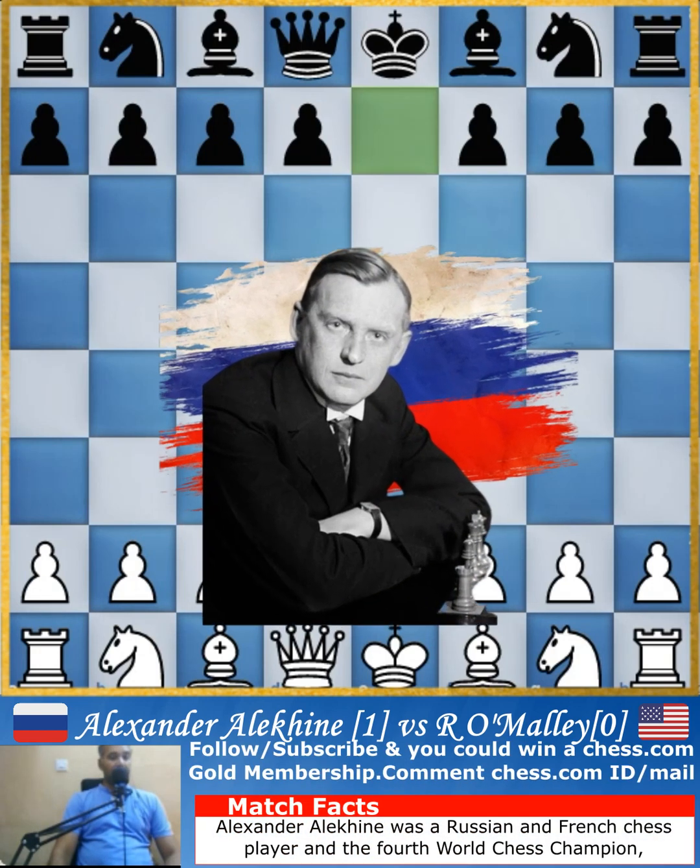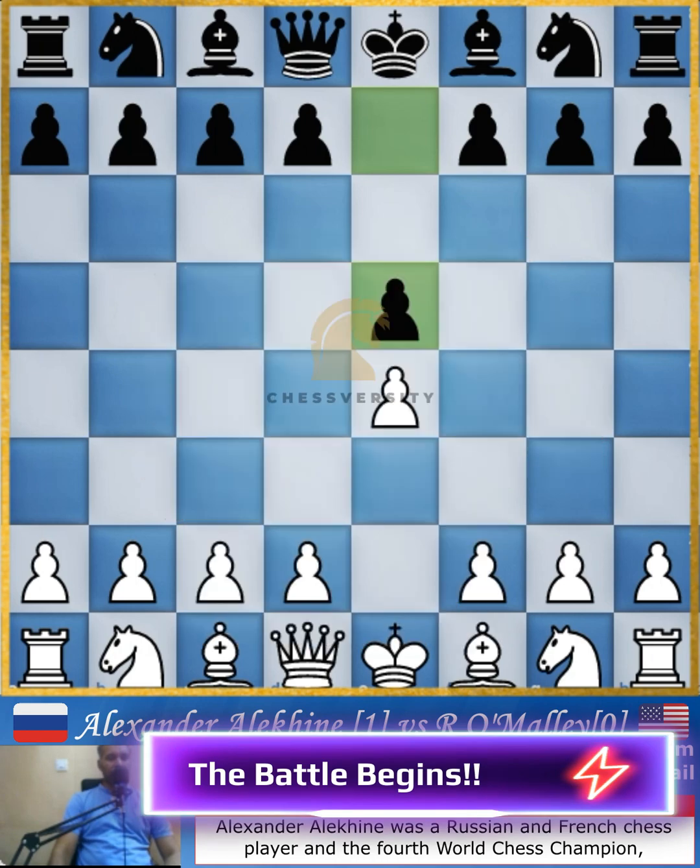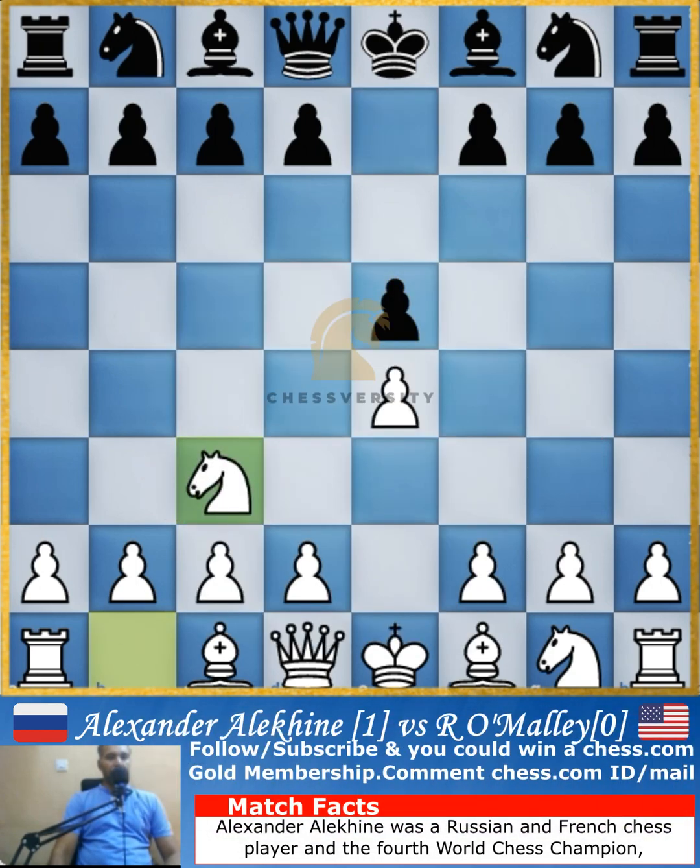In this blindfold simultaneous match, Alexander Alekhine sacrificed all of his pieces except his queen and goes on to win the match by checkmating with the queen and with a pawn.